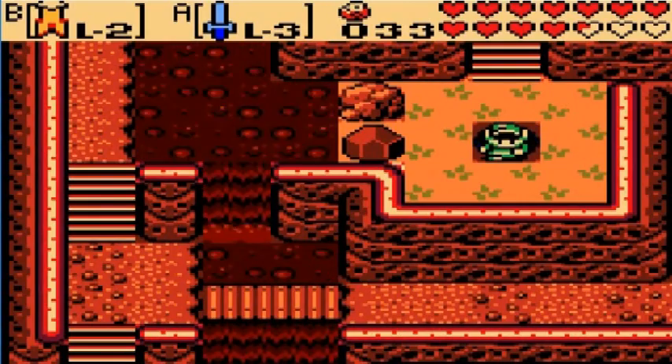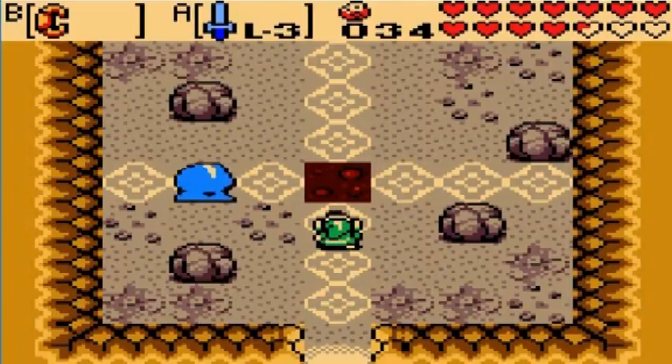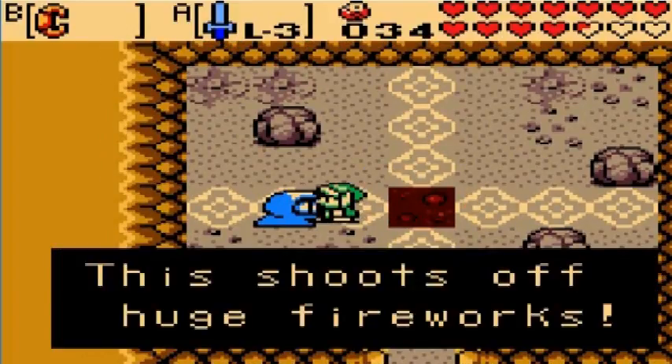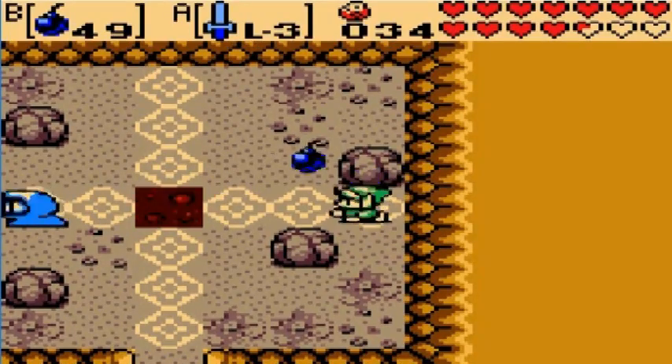Our visit to Subrosia is not going to last very long. The only thing we need to do here is go in this cave. Inside, we see a Subrosian tossing some very valuable items into that square of lava. If fireworks are what he wants, we need to throw something in there that will really set things off - ipso facto, a bomb.